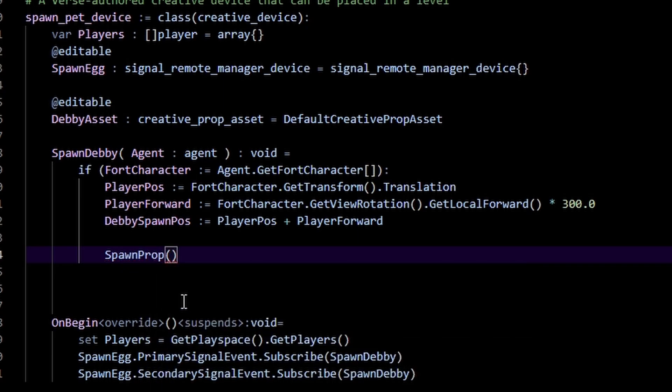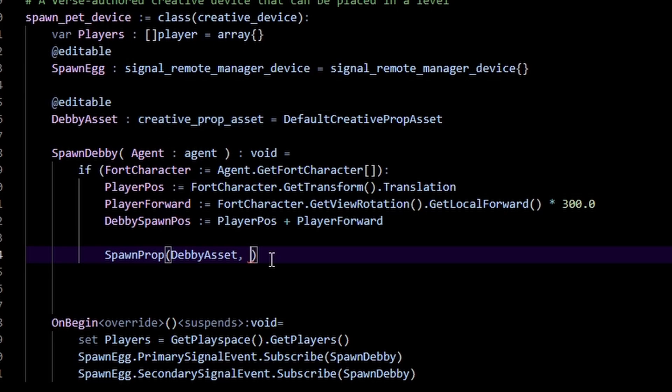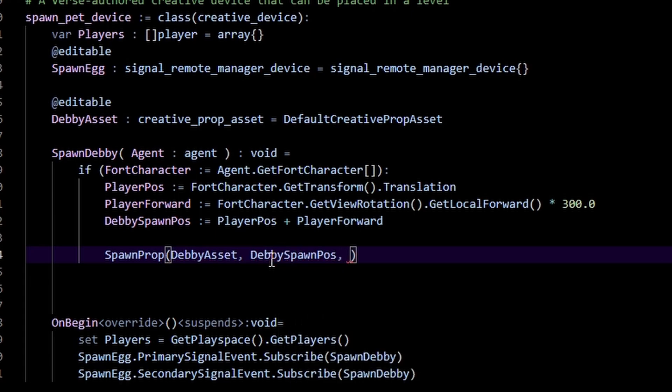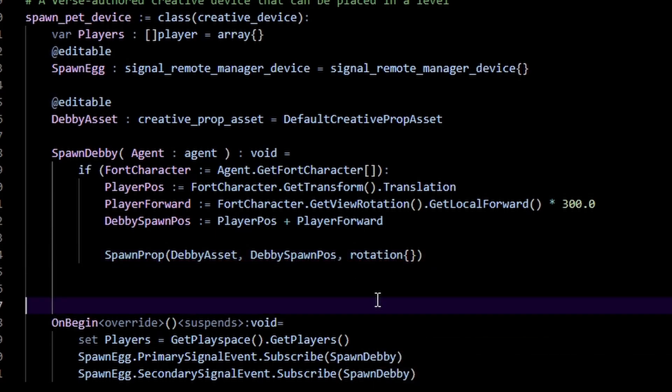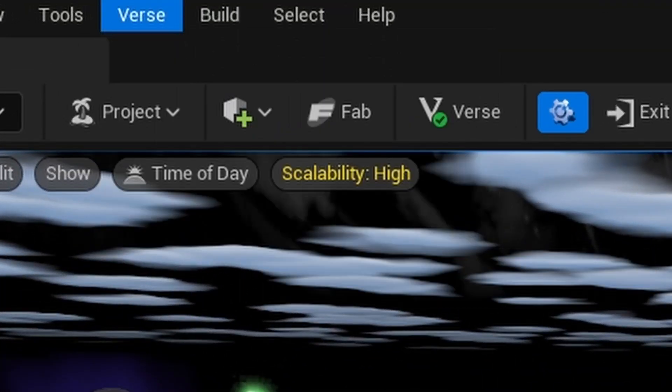'SpawnProp' takes in a creative prop asset — we pass in our 'DabbieAsset,' which is why this is a creative prop asset and not just a regular creative prop. The next thing we need is the location, so I'll pass in the 'DebbieSpawnPos,' and then the rotation — I don't really care, so I'll just pass in an empty rotation.